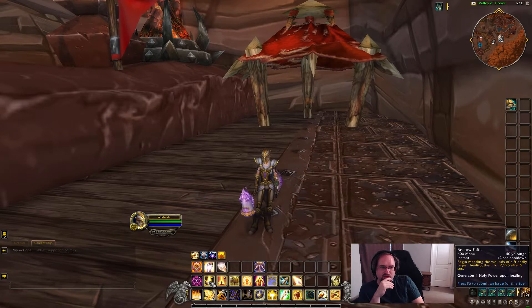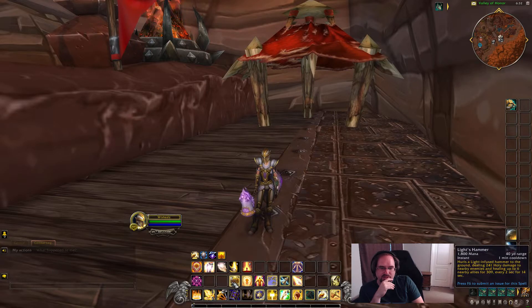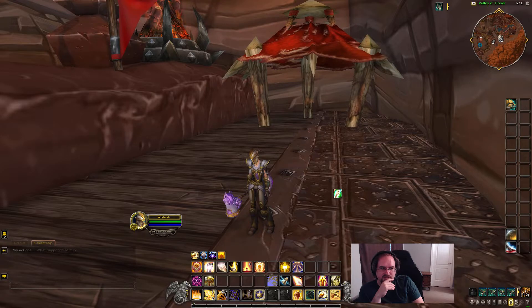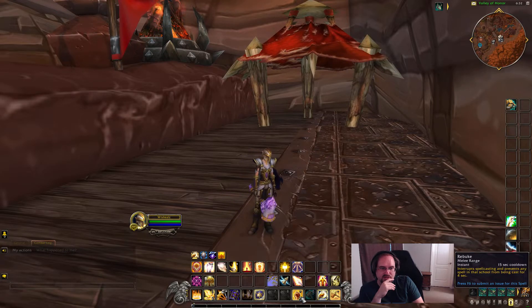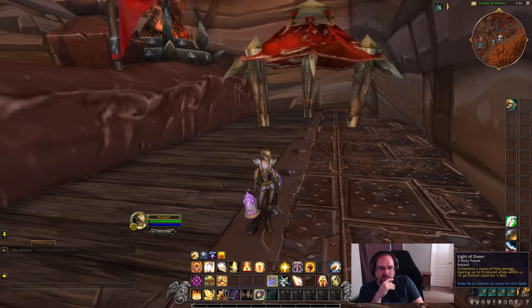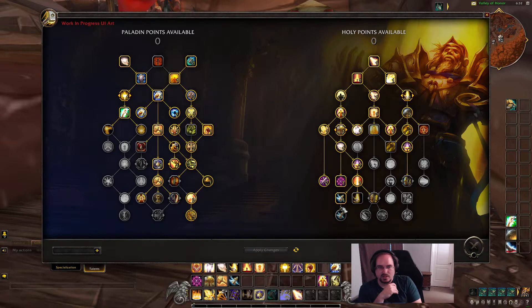Let's get this stuff on our bar and sort it out. So we've got Blessing of Summer, Bestow Faith, Holy Light, Light's Hammer, Divine Protection, Beacon of Light, Blinding Light, Cleanse Toxins, our interrupt, Hammer of Wrath, Divine Steed, Avenging Wrath, Light of Dawn, Divine Toll, and Holy Shock.